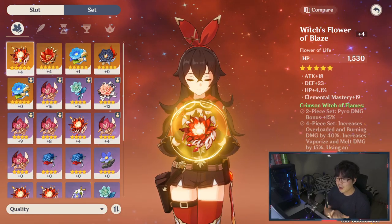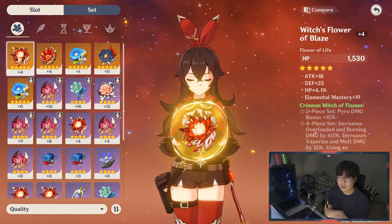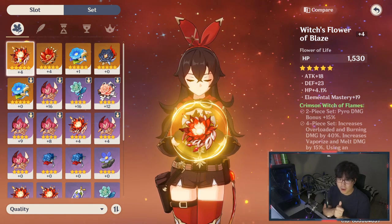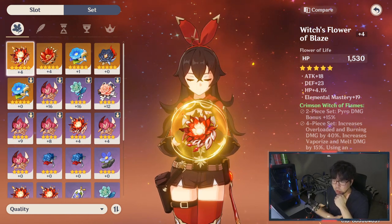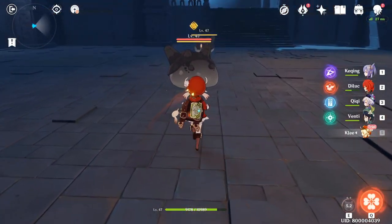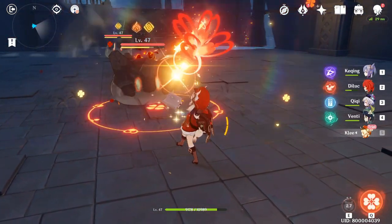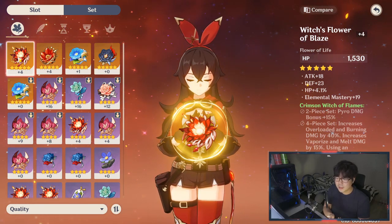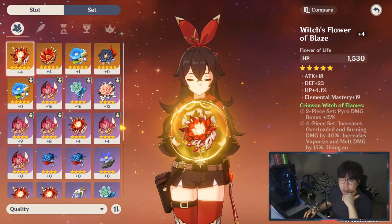Her elemental burst and elemental skill are great, but if you build towards charged attack it's going to be insane. Now there's a reason why people say do not summon for Klee — whether free-to-play or a spender — until you try her out. Her charged attack has a pretty short range, just like for her height. While she is a caster, her charged attack requires you to be relatively close to enemies, so there is a playstyle issue to consider. Also, the cast time on her charged attack is a little shorter than other casters.